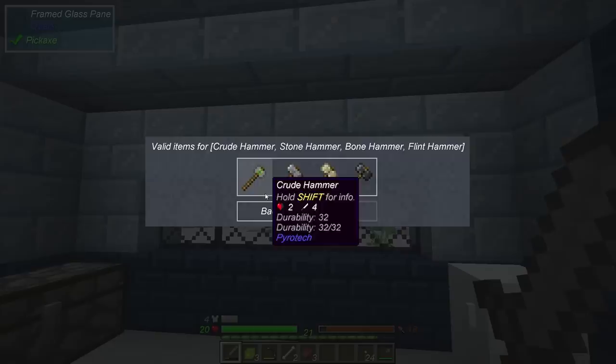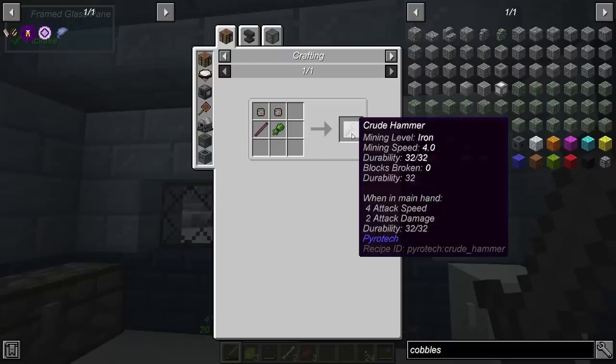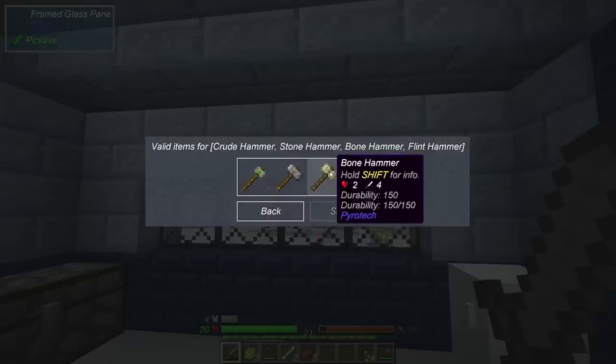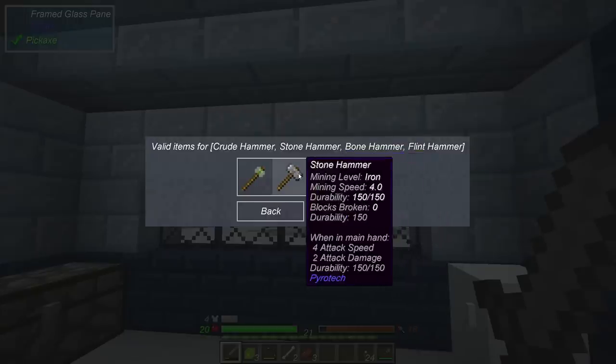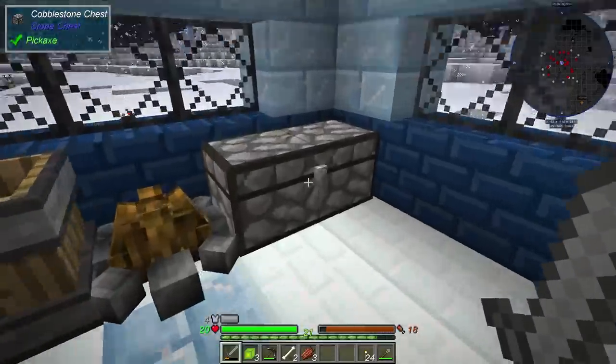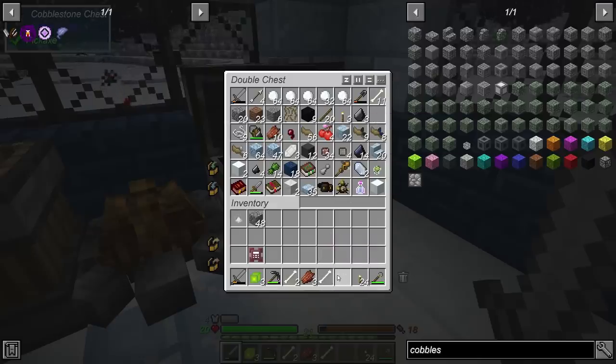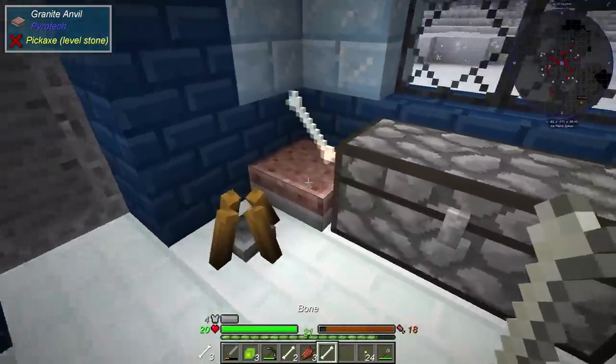Let's go back to the hammer. Not even sure what the hammer is gonna be used for — usually it's for crushing or something. What is the mining level? That's iron. I guess they're all iron so it doesn't matter. I'll probably go ahead and do the bone one — I already saw how to do the bone chunks. Kind of like the flint — you break those little flint shards, but we can do that with bone. So it's a kind of alternate material to get tools from.